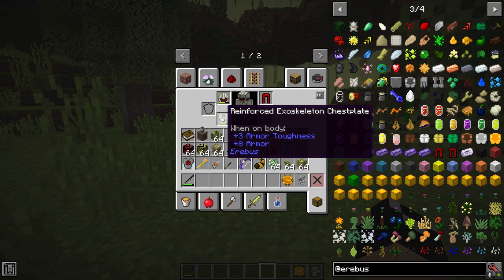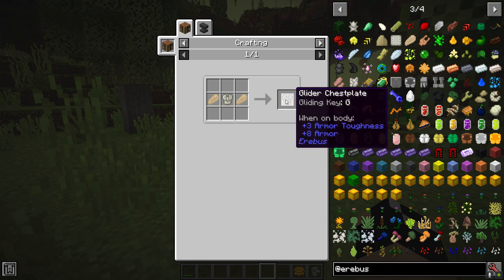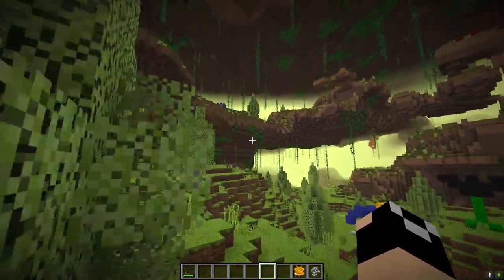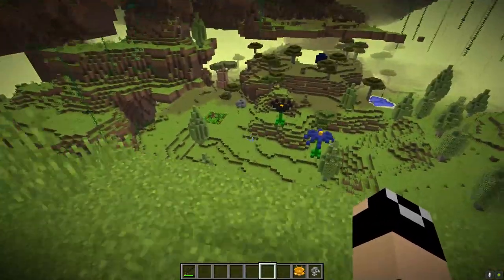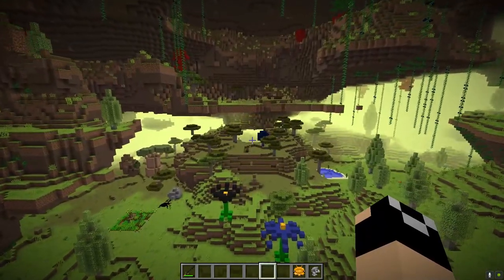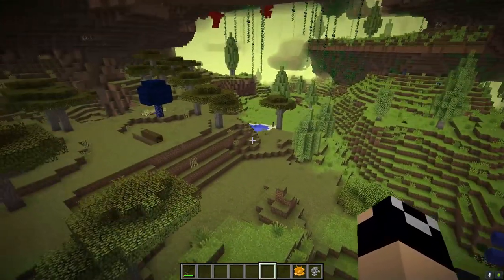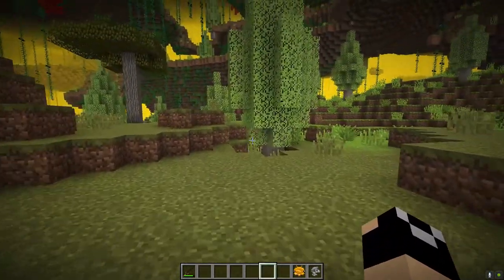Next is the glider chestplate, made by taking some glider wings and crafting the glider chestplate. If you wear it and hold G — which is the default hotkey, configurable in your configs — the wings will extend and you can slowly glide down. If you release G you'll fall, so you have to hold it. It's not a toggle system.